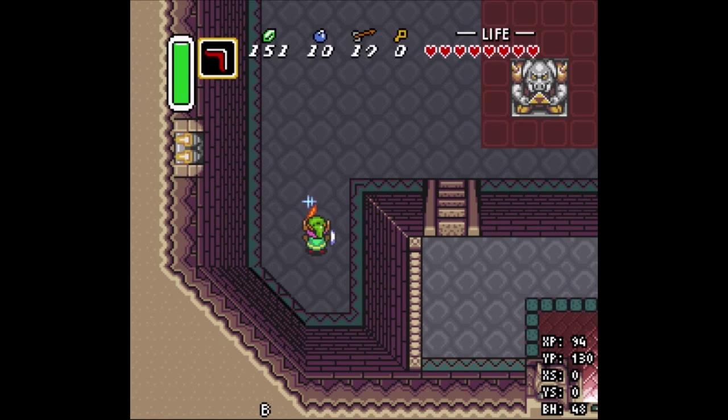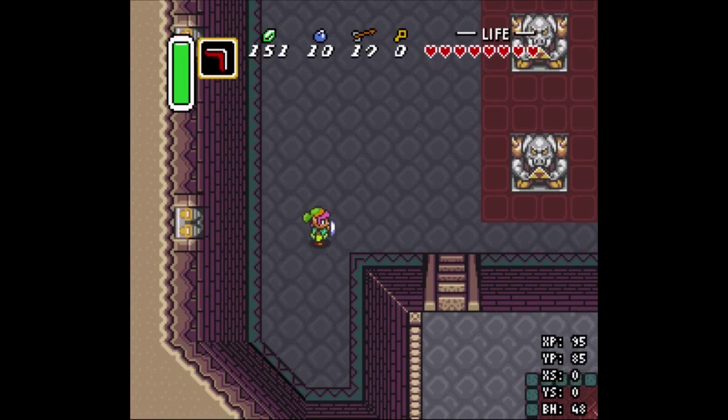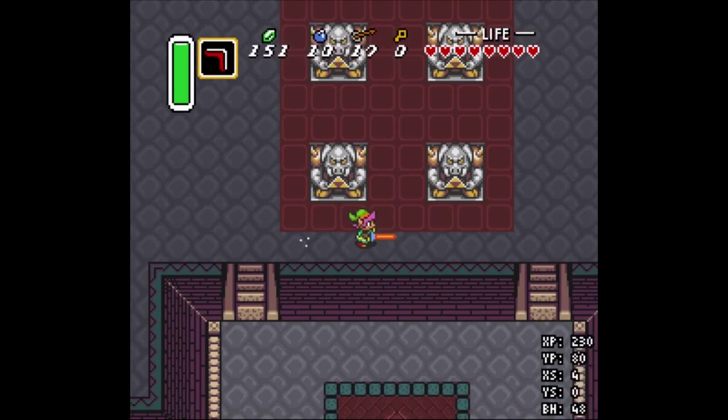The way it works is fundamentally the same as the outdoor clips in the basic wall clipping tutorial. You want to embed yourself into the wall and then achieve either an upward or a downward teleport. But for these, you can't easily just penetrate the wall by dash buffering into it, so we've got to find a different way to get into the wall.